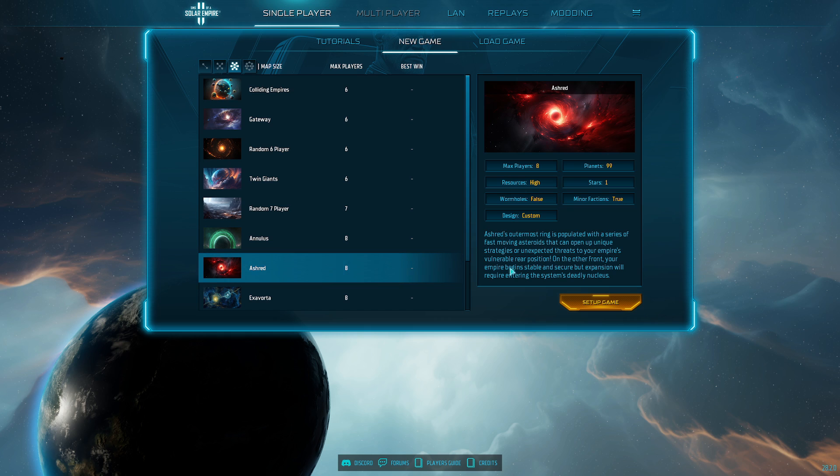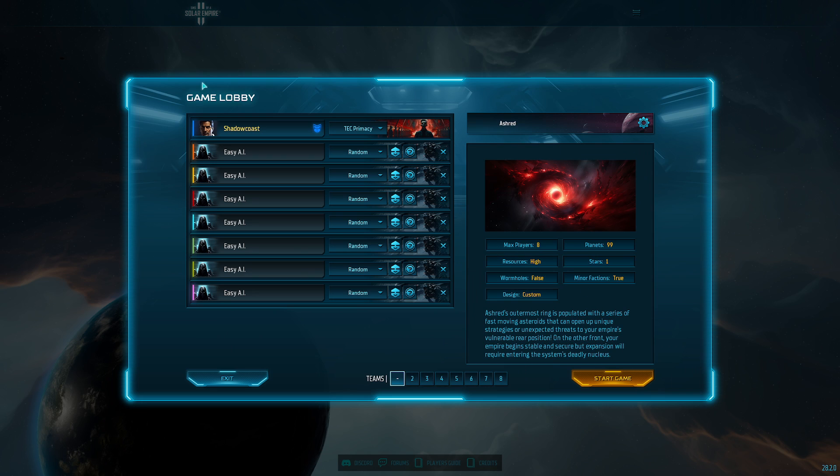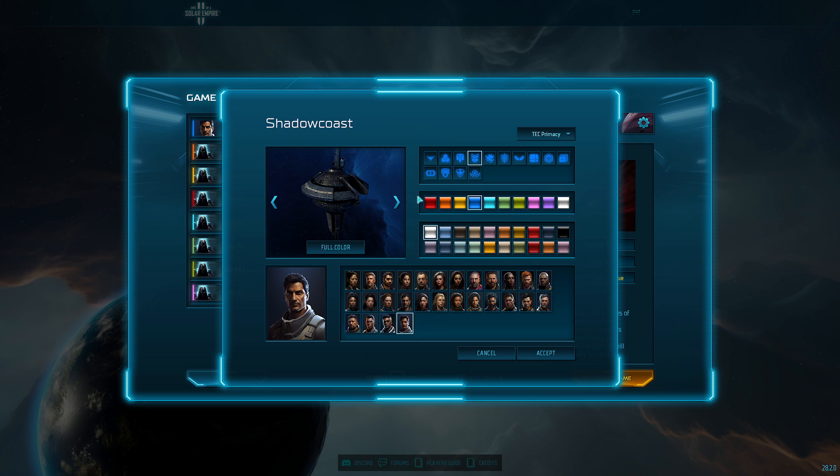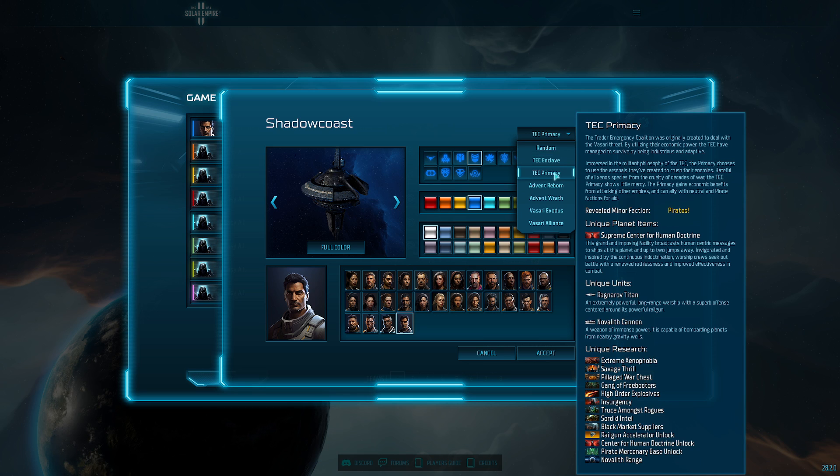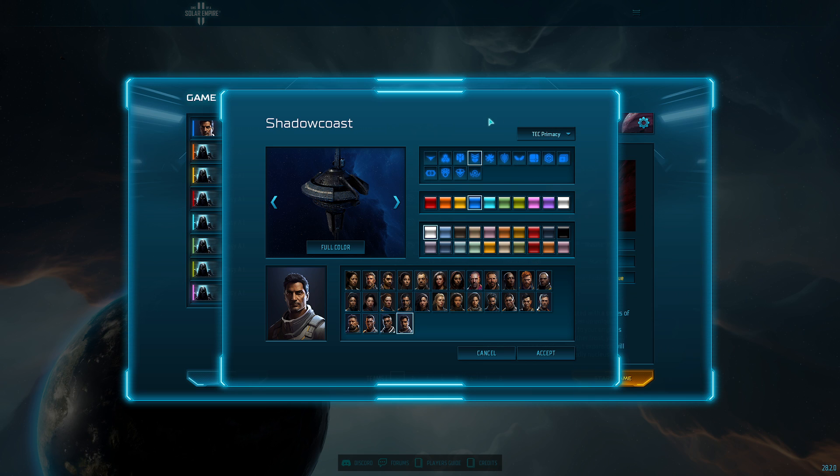I'm going to switch it up — we're going to go Ash Red; it just caught my eye. So let's get started setting up your game. The first thing you can do is click on your unit card character. From here you can select your faction. I recommend picking one of the TECs if you're just getting started.